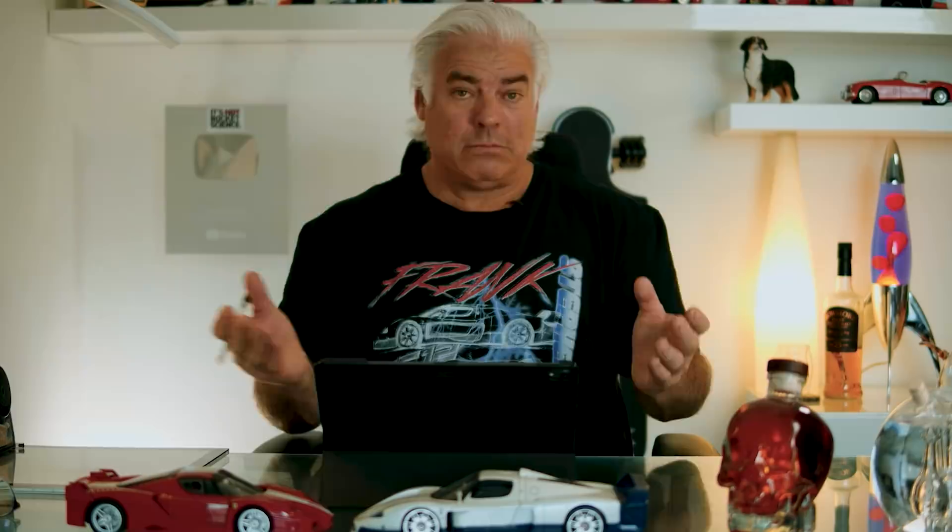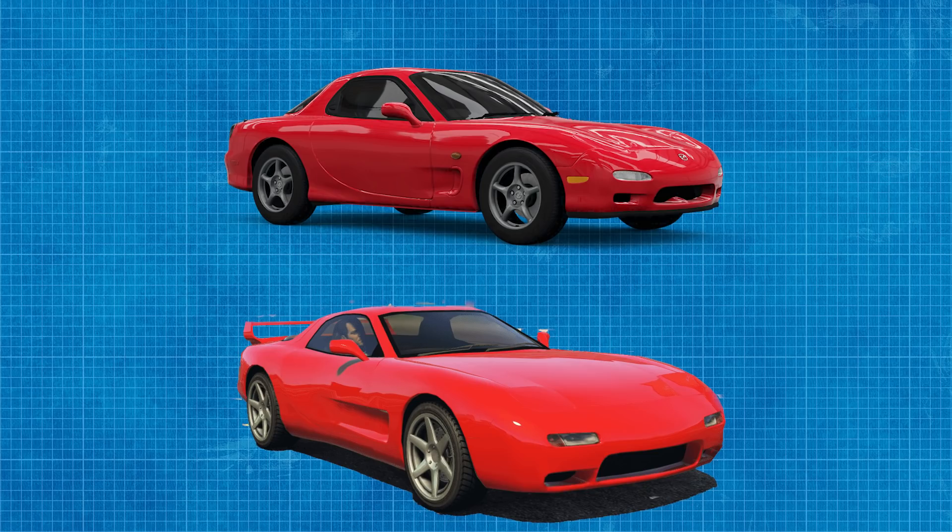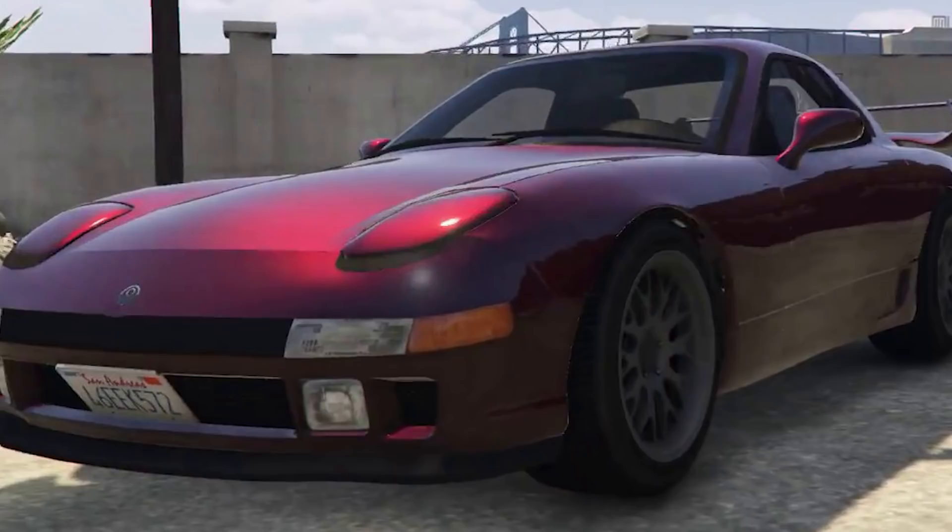Now we move on to the next one — this is the Annis ZR350. This is actually based off the Mazda RX-7. The Mazda RX-7, for me, is absolutely a showstopper. Honing in on the front end of this car, boy does that look a little bit dopey. I mean, it's kind of like a slithering salamander face — it's got those low, slitty eyes down there.